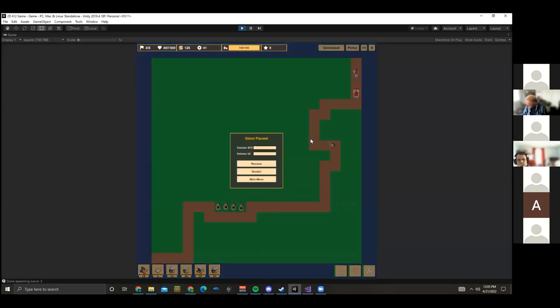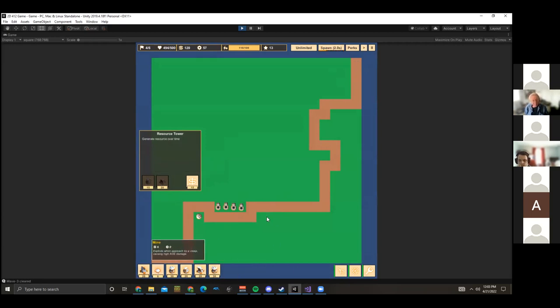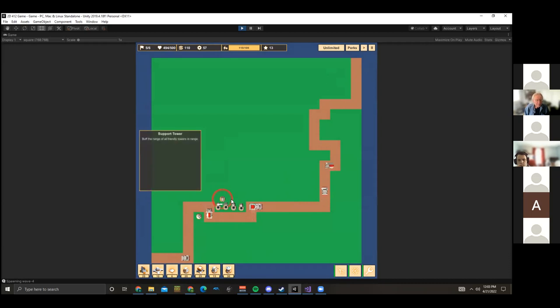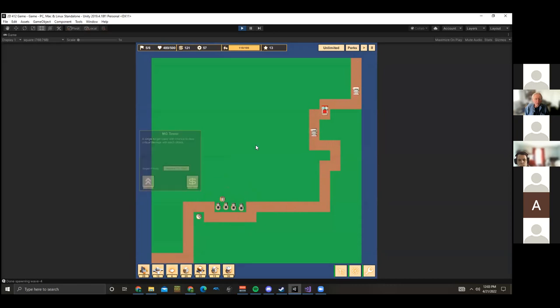Beyond those mechanics, I just need to work on balancing — I might change the range of towers, or change how some of them work. There's a resource tower that generates money, and after it's generated a certain amount you can upgrade it into a machine gun tower or cannon tower. There are also mines and blockers you can put on the track, a laser tower, and a support tower which just increases the range of all friendly towers around it. I could add a bit more functionality to it, like more damage, but at the moment it just does range increases.